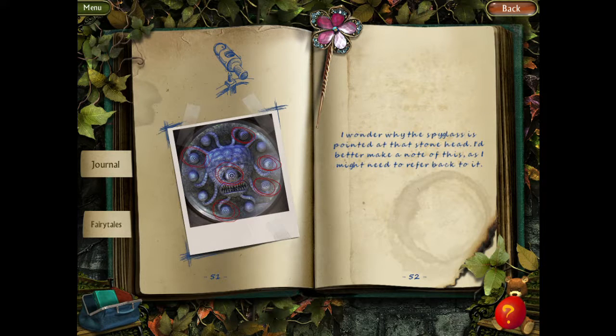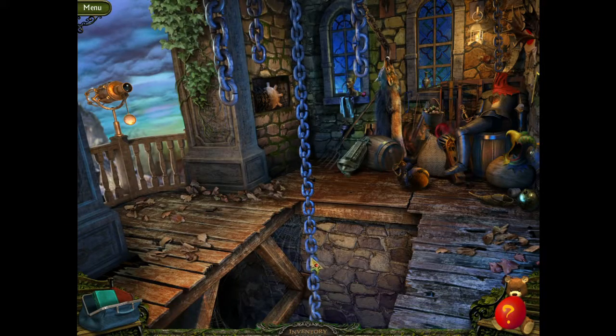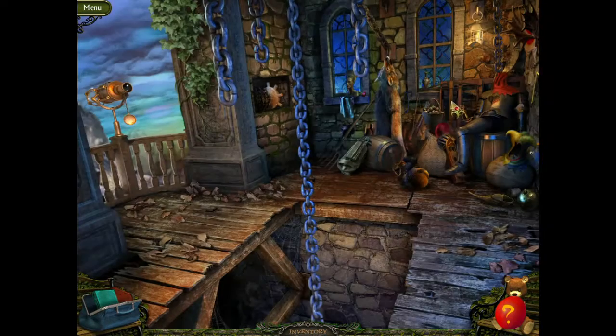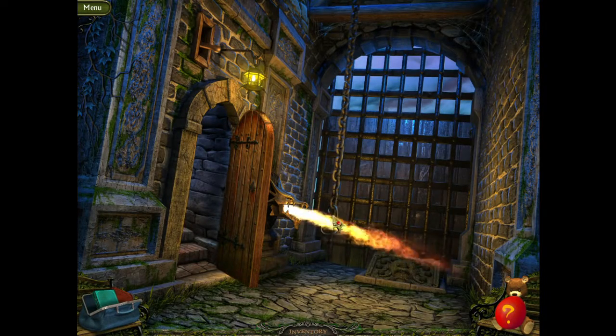I wonder why the spyglass is pointed at the stone head. I better make a note of this, as I might need to refer back to it. So it's circling all eyes that are open. So we did that. Two — so that's lowered.